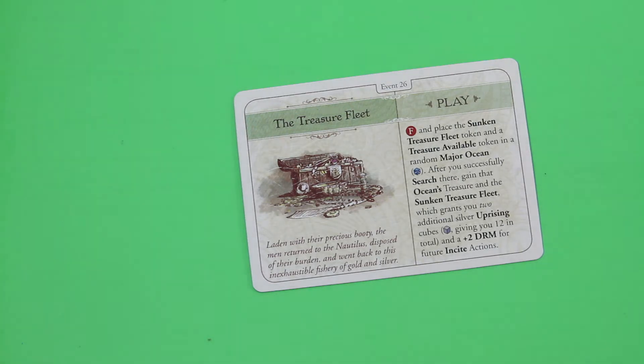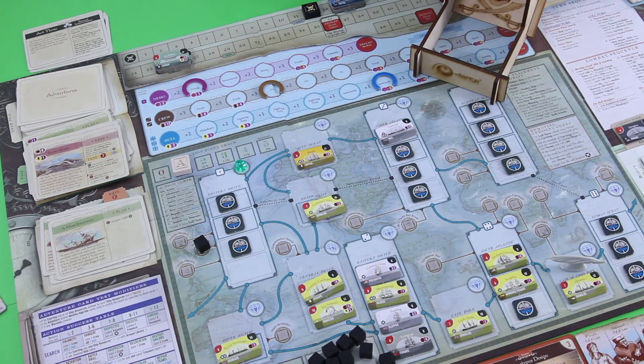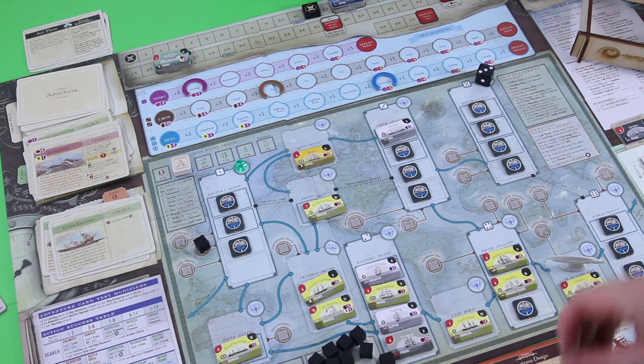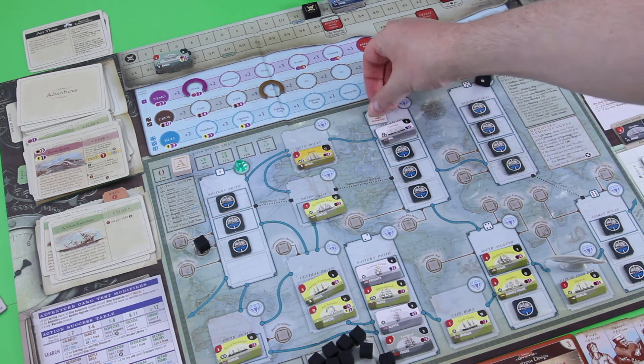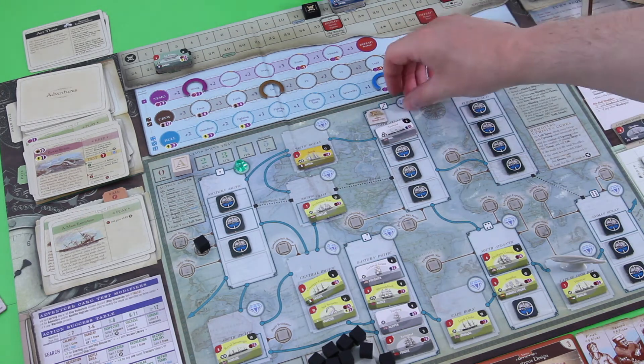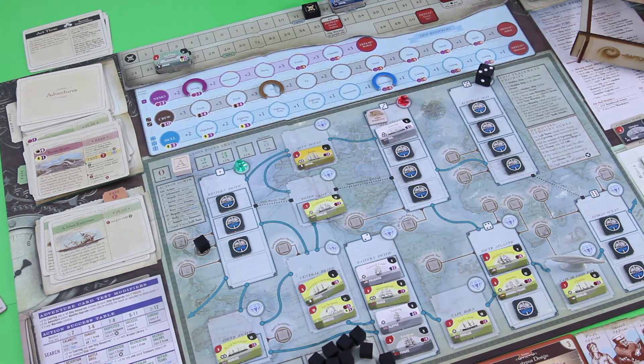There is a token for the sunken treasure fleet. Let's roll the die — that's a three. The treasure fleet goes here into this ocean and we also place a treasure available token there. Overall that's a very cool location for us.